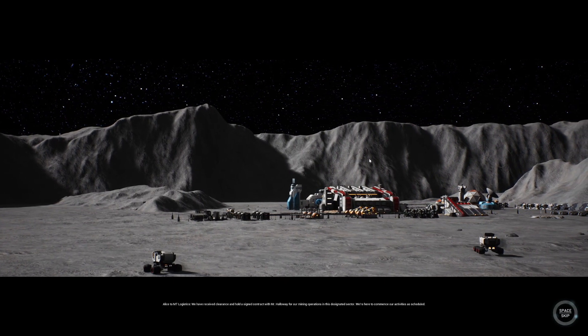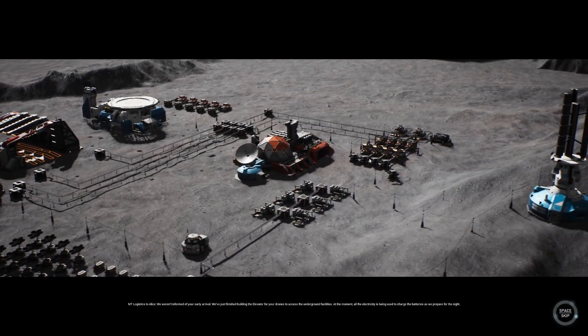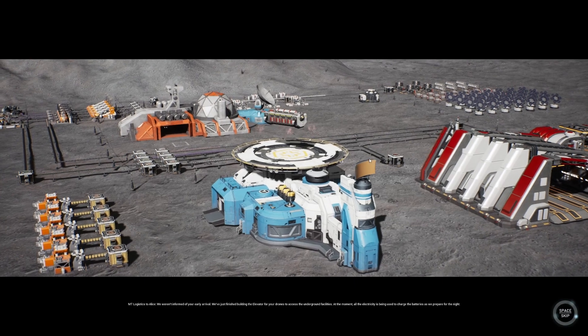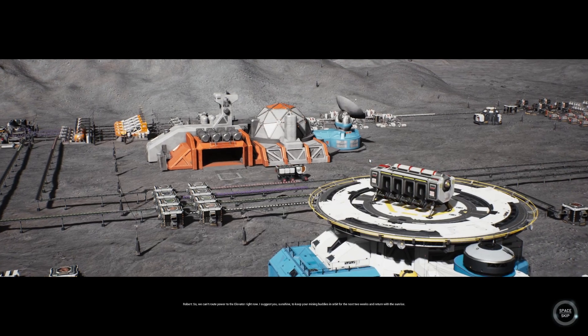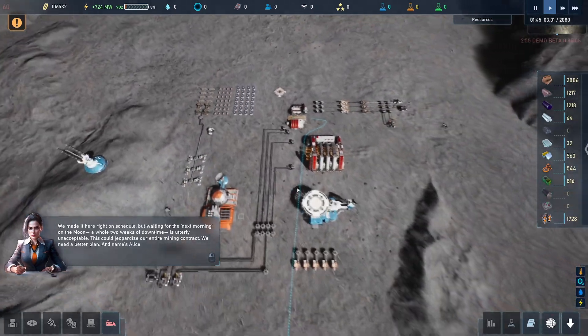We are coming in to land and try and get permission to actually land for our mining operations in this designated sector. We're here to commence our activities as scheduled. MT Logistics to Alice - we weren't informed of your early arrival. We've just finished building the elevator for your drones to access the underground facilities. All the electricity is being used to charge the batteries as we prepare for the night, so we can't run power to the elevator right now. We don't want two weeks of downtime.